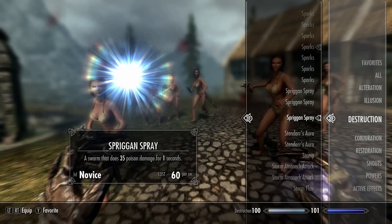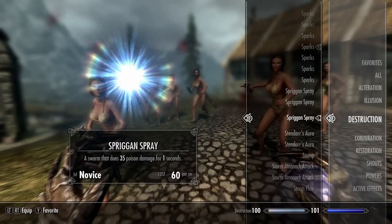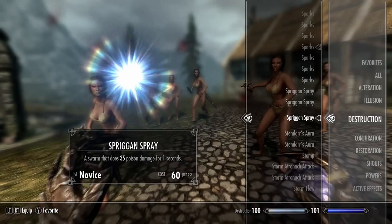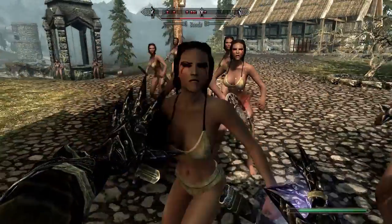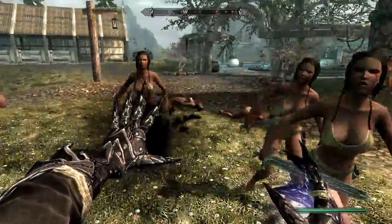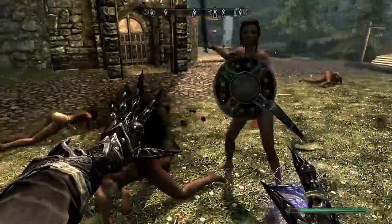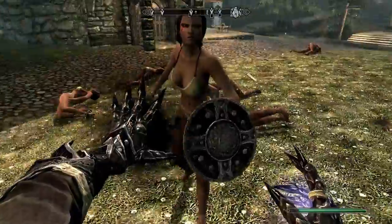Next up we have Spriggan Spray — a swarm that does 35 poison damage for one second. This is a novice level spell and costs 60 magicka per second to cast. That's pretty filthy — yuck, insects are feral. Awful way to die. Imagine being killed by a swarm of insects.